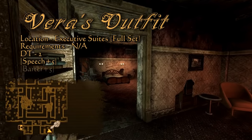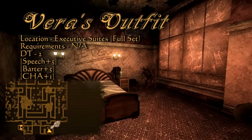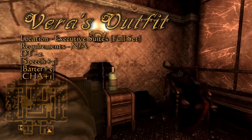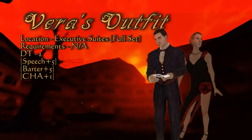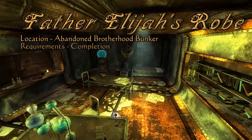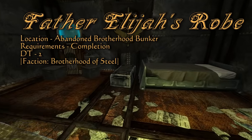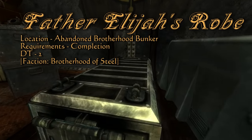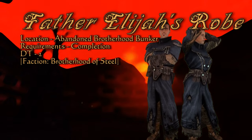Another piece of gear you find in the suites is Vera's outfit. You can find what's left of her in her room, and I'm sure she won't mind you taking it. It has a clothing-appropriate damage threshold of 2, a 5 point bonus to speech and barter, and a 1 point bonus to your charisma attribute. Last but not least on this list is Father Elijah's robe. Without spoiling too much on the ending, when you complete the expansion and end up in the bunker again, Father Elijah's room will be unlocked — it will be in the now unlocked Brotherhood Foot Locker, along with many other goodies.